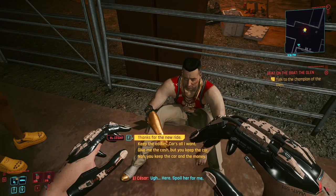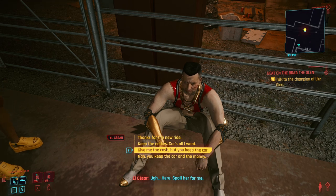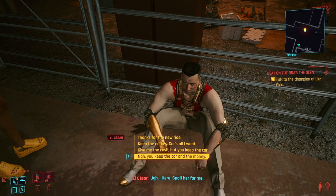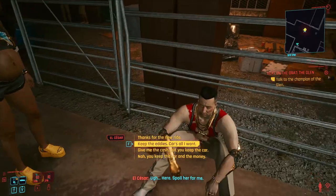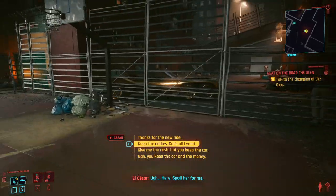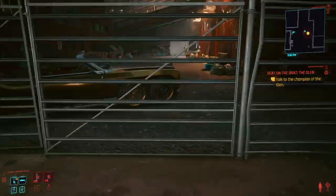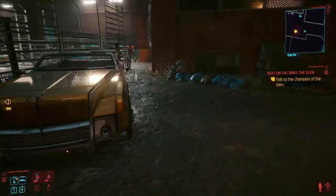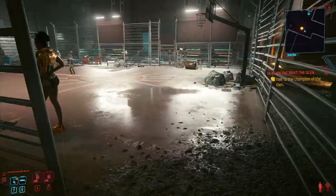At this point you can say 'thanks for the new ride, keep the eddies' - or you can take the cash too. The car is all I want, but you keep the car and the money if you want. Obviously you want the car. I like to tell him to keep the eddies and I'll just take the car because it's a car for four grand - and it's a nice car. Look at that honking bad boy. Or you can just take it all and keep everything for free.